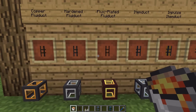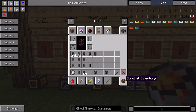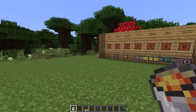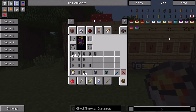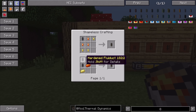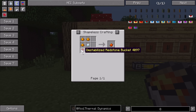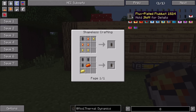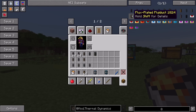And finally we have the fluxed plated fluid ducts, which are actually really cool. As demonstrated, copper ducts do explode eventually - it just takes a long time, so you've got a bit of a grace period with lava. The fluxed fluid duct is made using hardened fluid ducts, electrum, and signalum - a new ingot from Thermal Expansion 4 made from destabilized redstone, copper, and silver. This transfers liquids and Redstone Flux at the same time, and since it uses hardened fluid ducts, it will never explode.